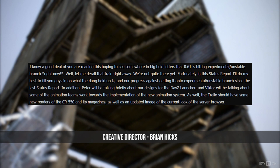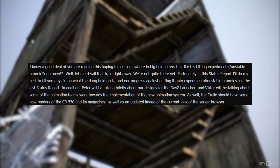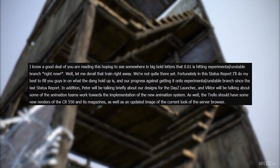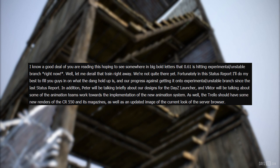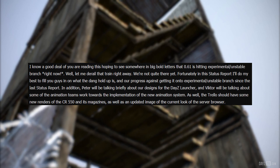This week Hicks starts off by saying: I know a good deal of you are reading this hoping to see somewhere in big bold letters that .61 is hitting Experimental and Stable Branch right now. Well, let me derail that train right away — we're not quite there yet. Hicks will do his best to fill us in on what the holdup is, and the team's progress against getting it onto Experimental Branch since the last status report.